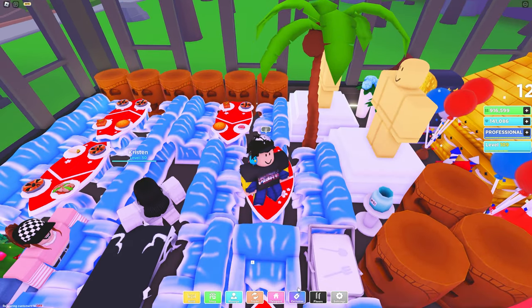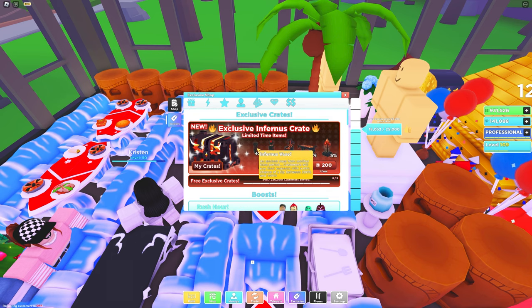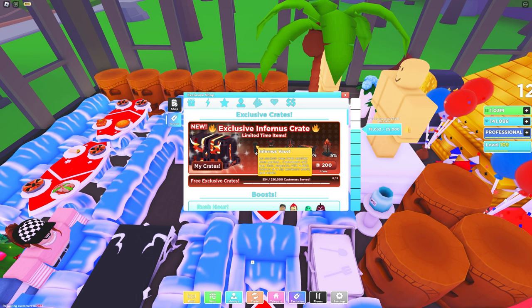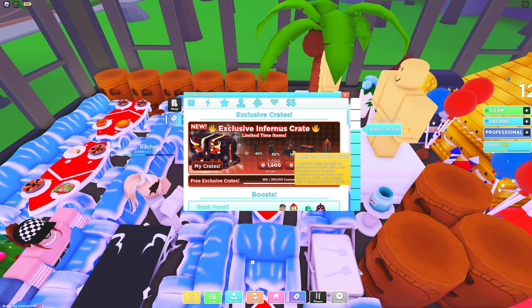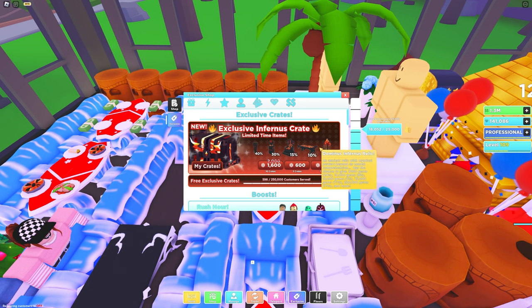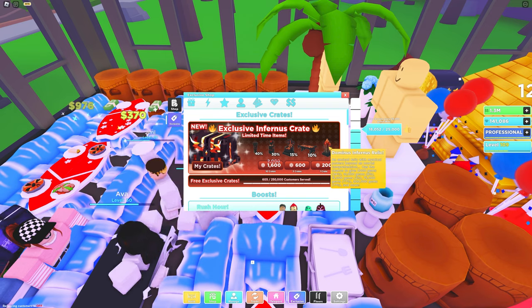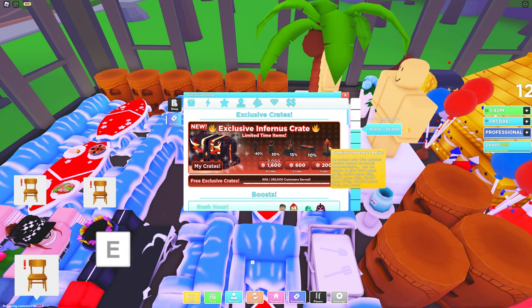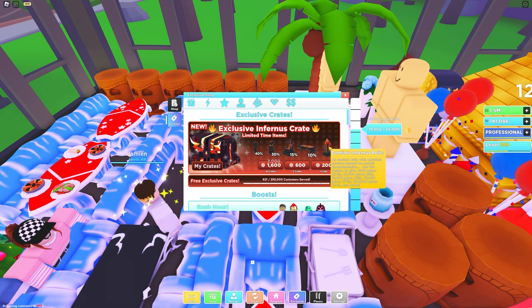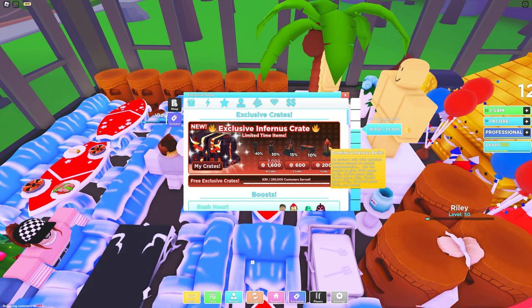I have 60 minutes of rush boost so hopefully I can get this one. The Infernus Vase lets customers pay more — it's basically a tip jar. There's a new head that gives a tip between 600 and 1000. There's also a new table and a new chair. And there's this ancient relic that has a chance to give 2000 gems, 10,000 gems, or 200,000 gems.